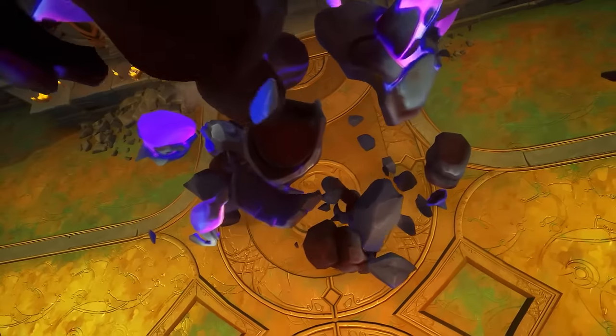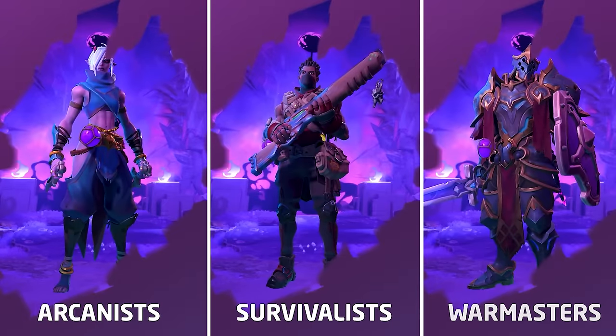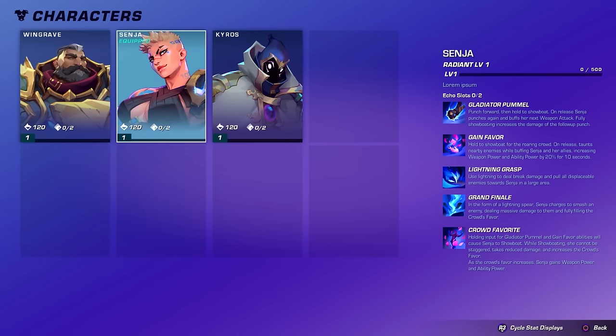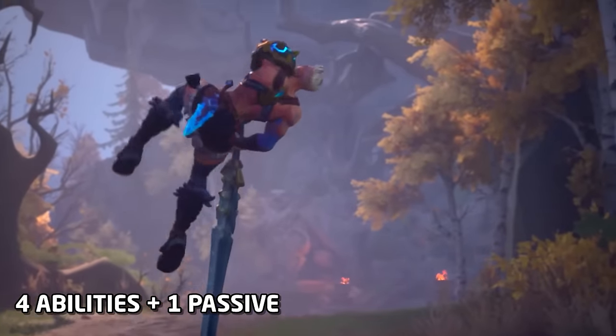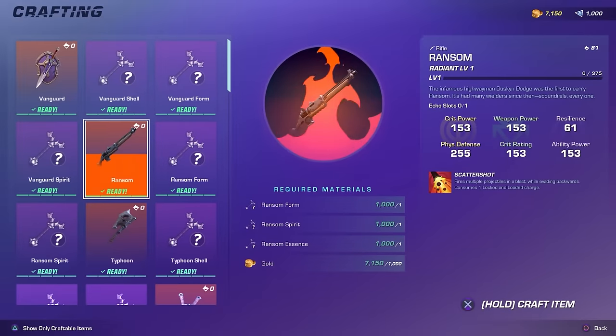Characters in Wayfinder are split into three archetypes: Arcanists, Survivalists, and Warmasters. Sticking to one archetype has its own progression, so it's a good idea to stay within one. Each character has four abilities plus a passive, and while your abilities are fixed per character and can't be mixed, what weapons you play with is completely up to you.